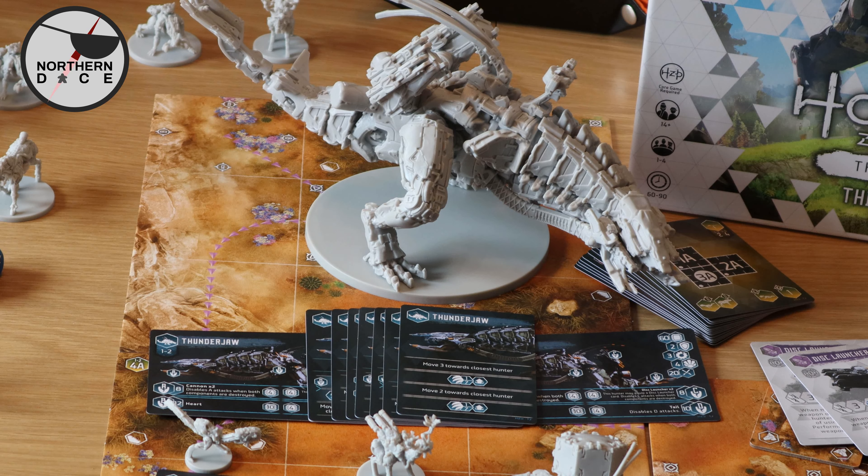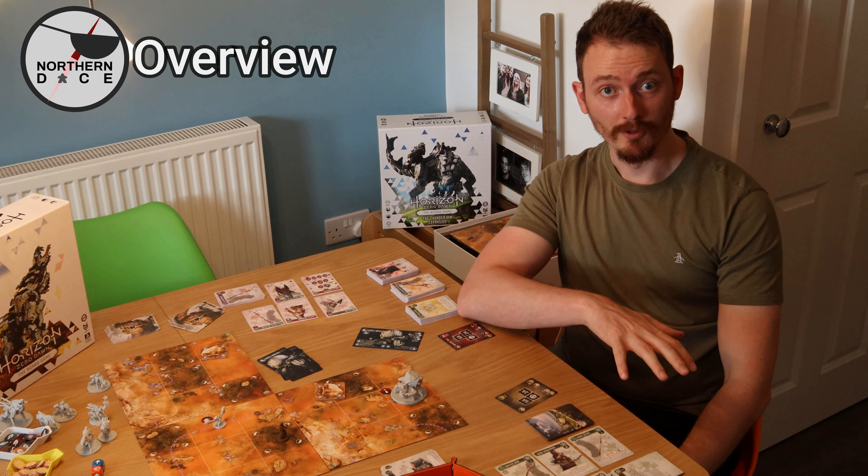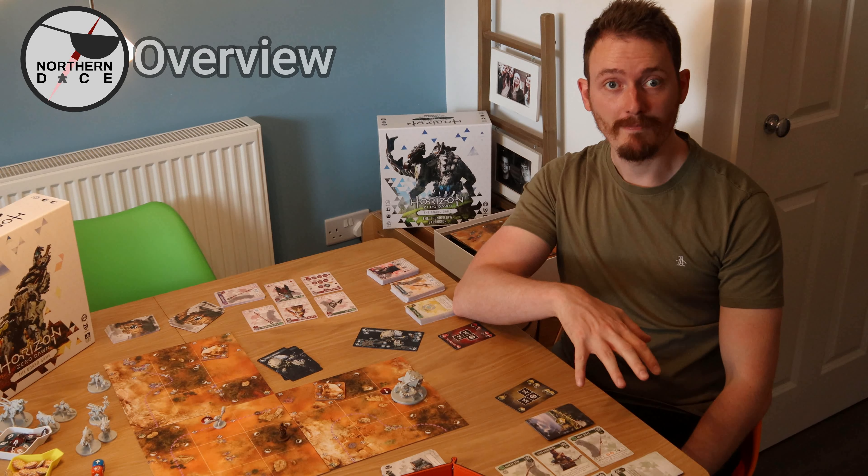Expansions to the core game do exist — for example the Thunderjaw expansion, which comes not only with a monumental new model but also new boards, new weapons, new hunts, new condition cards including new behaviours and new parts. The Thunderjaw itself has 50 health as standard and is an absolute behemoth on the map, coming with a four-tile unfolding board. This is a longer hunt and comes with its own expansion campaign, but still requires the core game to play.